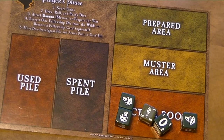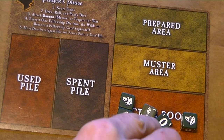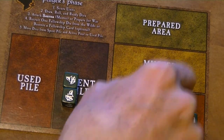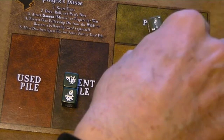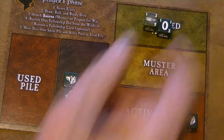As an alternative to mustering your units, you can instead prepare them for war. The cost is still the same — you pay two fellowship — but instead of moving them to the muster area, you move them to the prepared area. These units are now available for other players to use. You cannot split your units between mustering and preparing; they must either all be mustered or all be prepared.